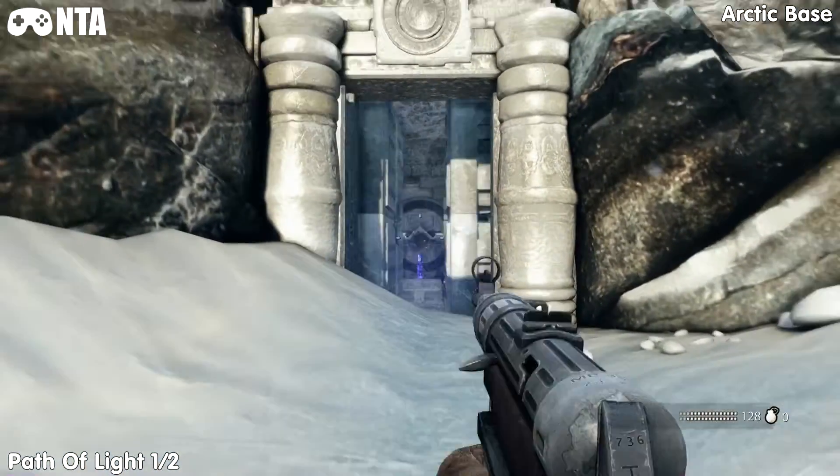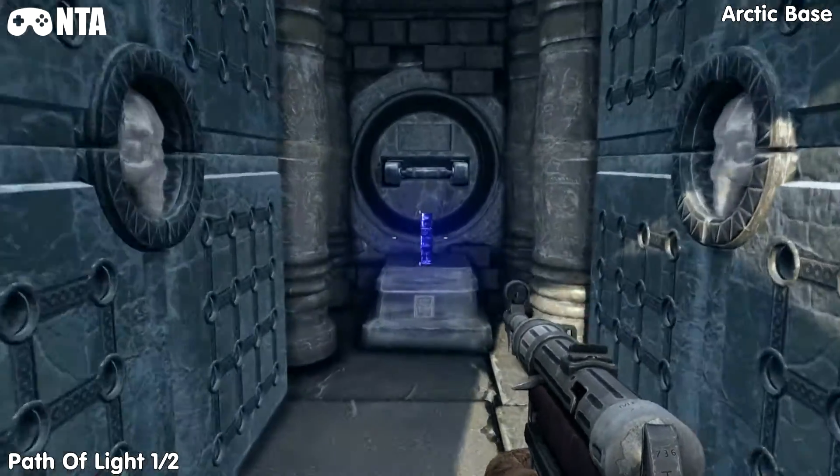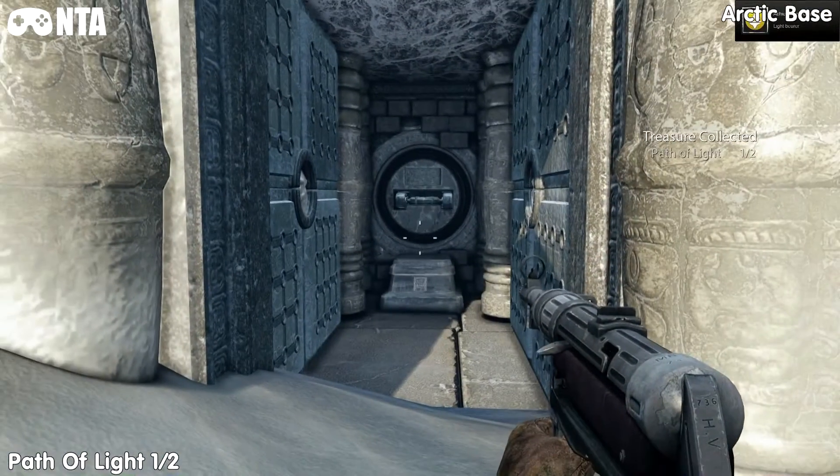So this door will open, then shoot the background and it will stop the trap. As soon as you pick these up, you should get an achievement as well.